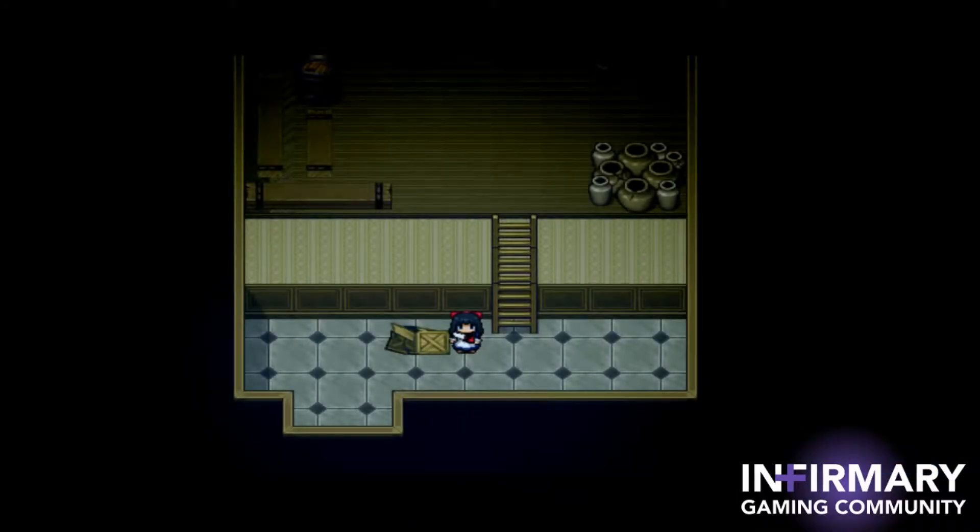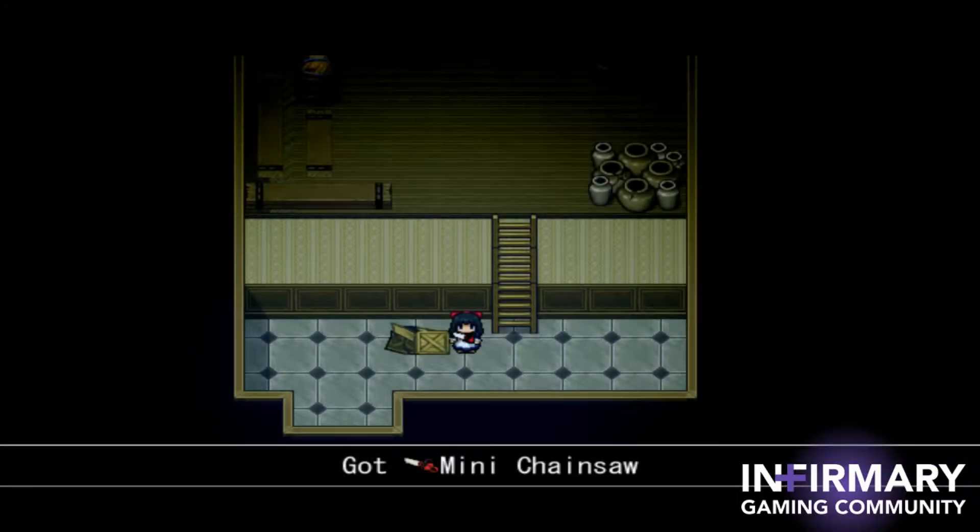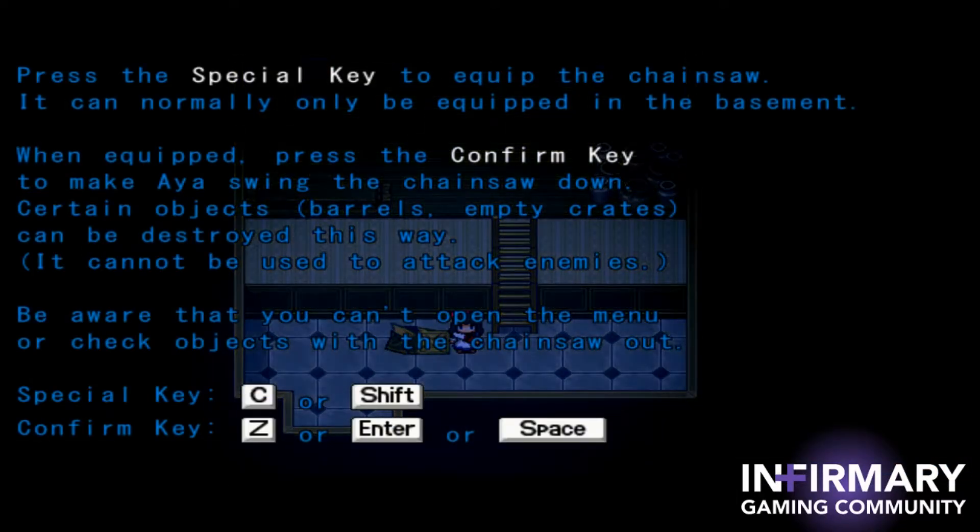A mini chainsaw? What? Press the special key to equip the chainsaw — it's normally only to be equipped in the basement. When equipped, press the confirm key to make Aya swing the chainsaw down. Certain objects — barrels, empty crates — can be destroyed that way. It cannot be used to attack enemies. Be aware that you cannot open the menu or check the chainsaw with the chainsaw out. Special key: C.